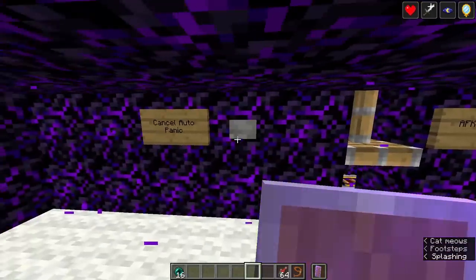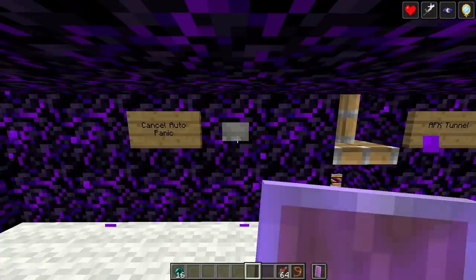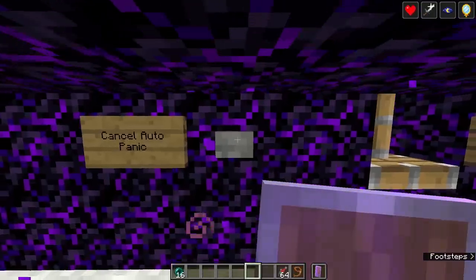Heading over to this wall, we have the cancel auto panic. If somebody's trying to pearl in from the bottom below the guard areas, the auto panic will be triggered, and there'll be 20 seconds for you to either get over this button and sit at it so you can disable it later, or press this button and cancel it from being activated at all.